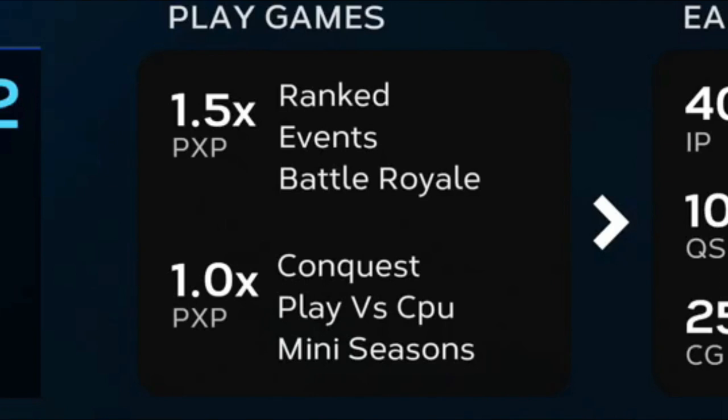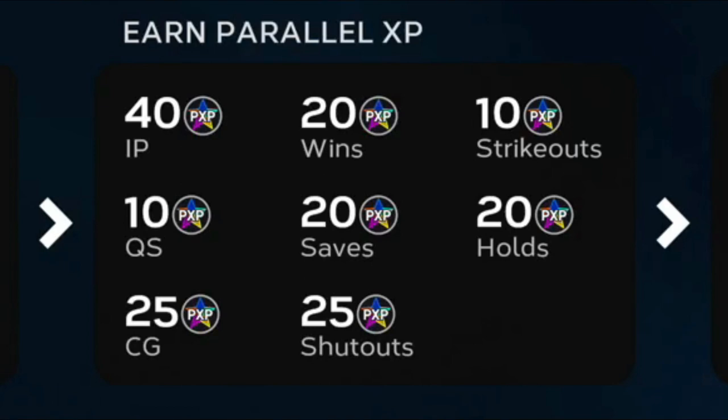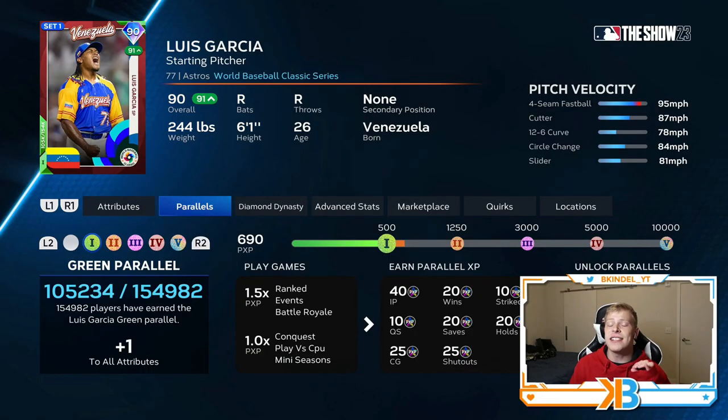Pitching-wise, it's the same thing — 1.5 for any online grinding and 1 for any offline grinding. You get 40 points for every inning you pitch, 20 for a win, 10 for a strikeout, 10 for a quality start, 20 for a save, 20 for a hold, 25 for a complete game, and 25 for a shutout. In case you couldn't tell by those numbers, it's a hell of a lot faster to get a P5 pitcher than it is a P5 hitter.